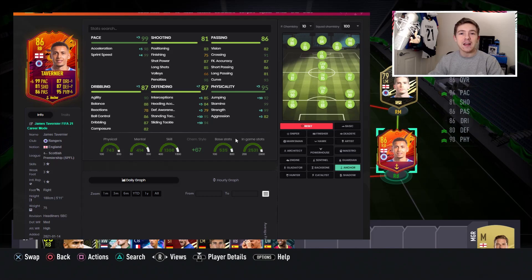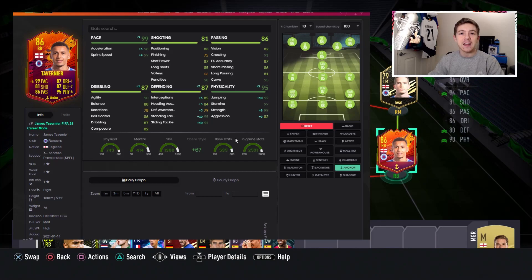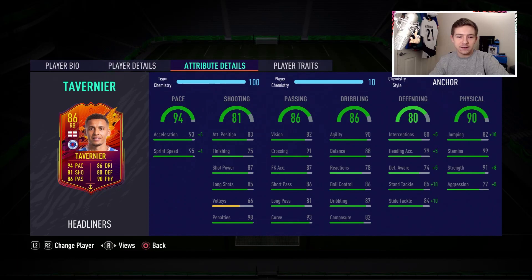In the comments below, let me know what chem style you would use on this item. Now let's have a proper look at this card. Three-star, three-star, high/medium work rates — that is fine on a right back. Is it perfect? No, but it's definitely not a major negative. He's 5'11", so he's actually quite tall for a fullback, which is quite useful if we come up against someone who is crossing quite a bit.